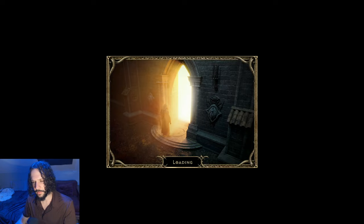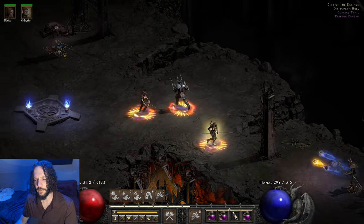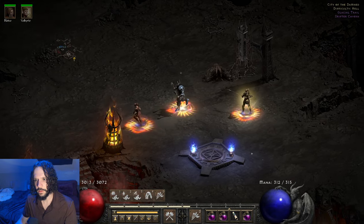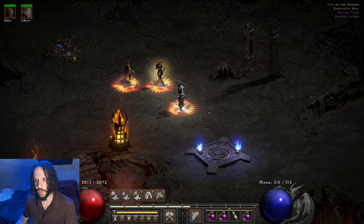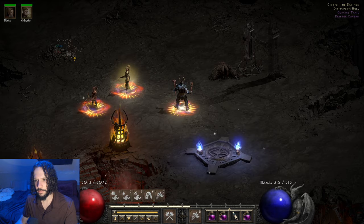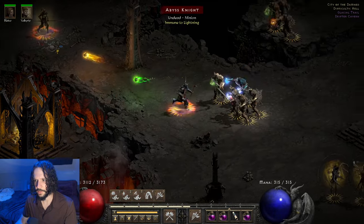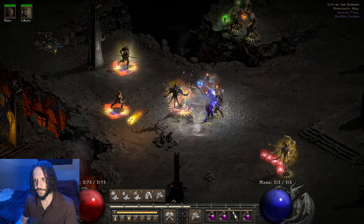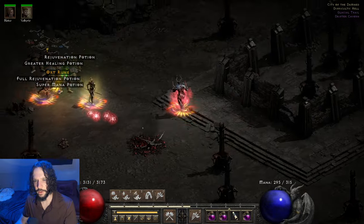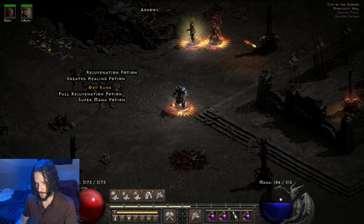Let's go to City of the Damned — there are a bunch of lightning immunes here. I wasn't using my enchant. Let's do that — there, that should help our attack rating out a bit more. We were hitting everything just fine in the last area though. So here's a bunch of lightning immune guys, and you'll see some of our damage is now being mitigated, but it didn't seem to matter because we have so much crushing blow and decent physical damage still.